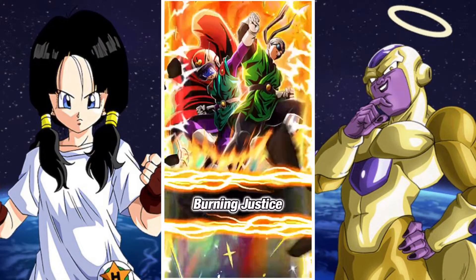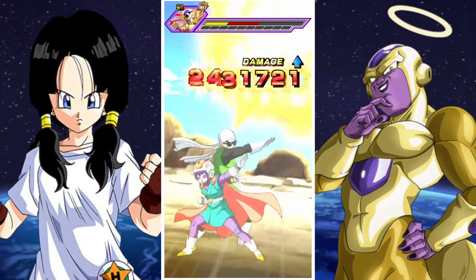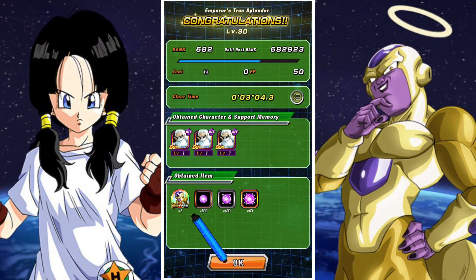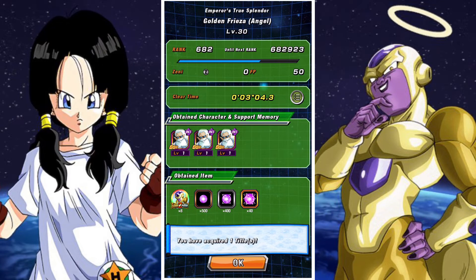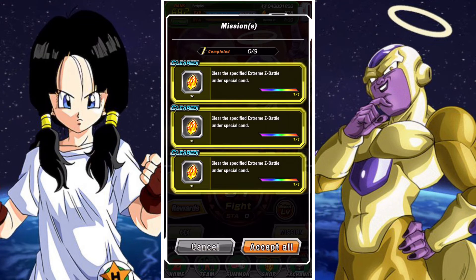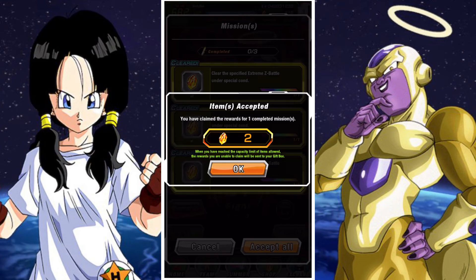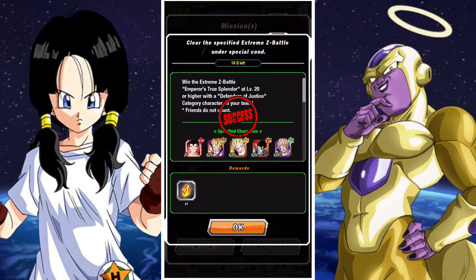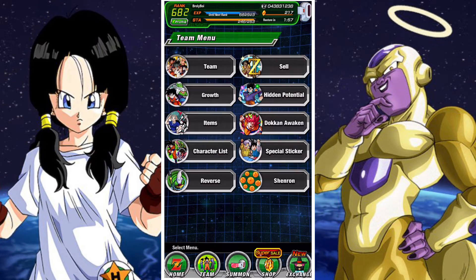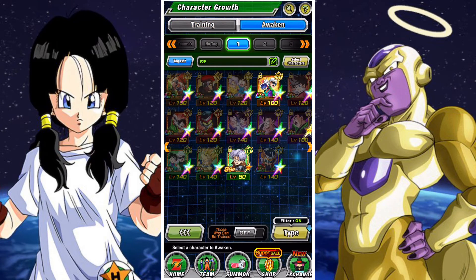Beyond that, that's pretty much it — that is the Xtreme Z Battle and everything you need to know. If you guys are struggling, you can let me know in the comments and I'll try to help you out. Ideally though, you should have plenty of options to get this done and plenty of great free-to-play options, especially since the Great Saiyaman 1 and 2 should be readily available to a lot of players. We did get missions — although they weren't present at the beginning, they are pretty straightforward: finishing stages under a certain time limit and completing the stage with certain team building requirements.